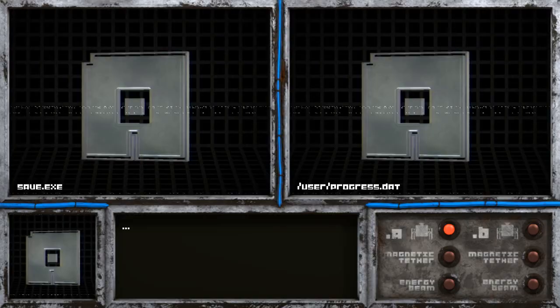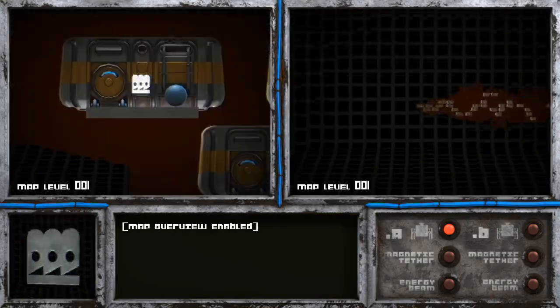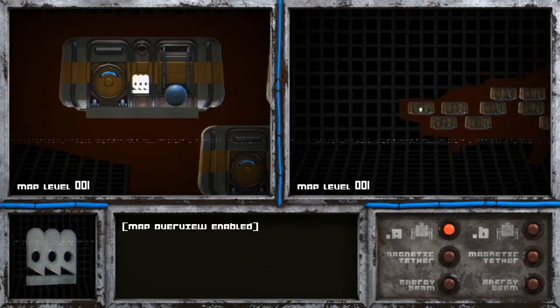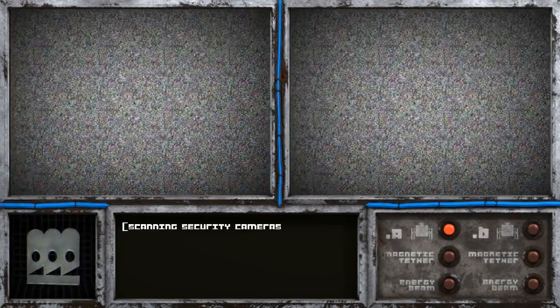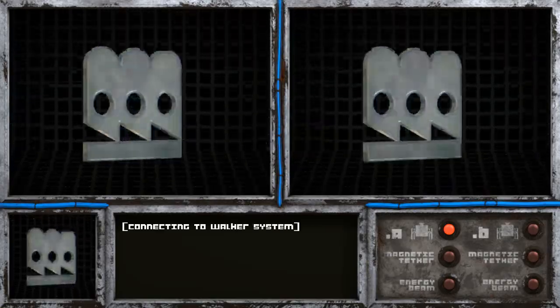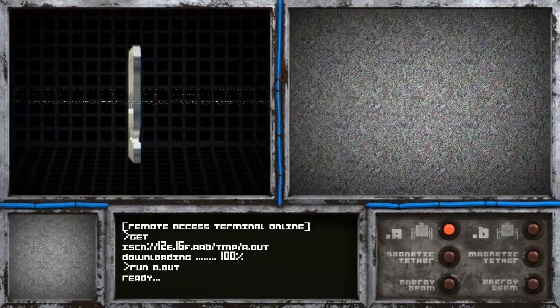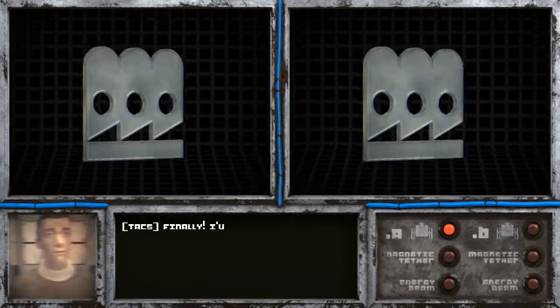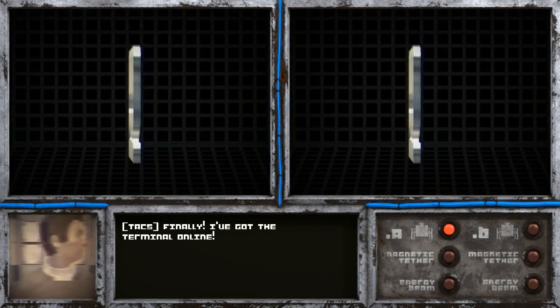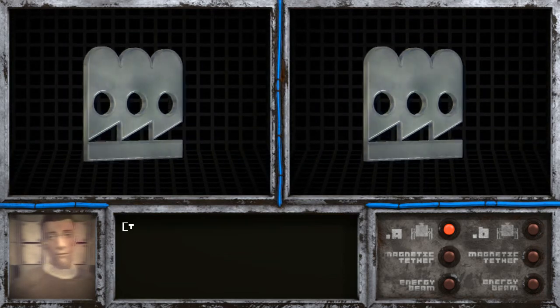Alright, what's going on here? Map overwrite, overview enabled. Scanning security, connecting to walker system. No — accessing terminal online. If you're ready, I'm ready. Oh, finally! I've got the terminal online. Who's that I see there? Hi, hello?